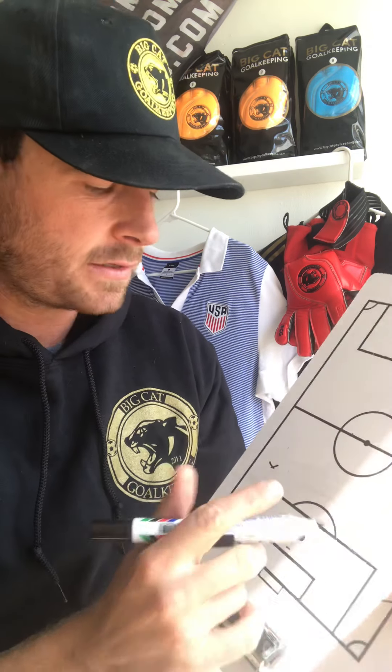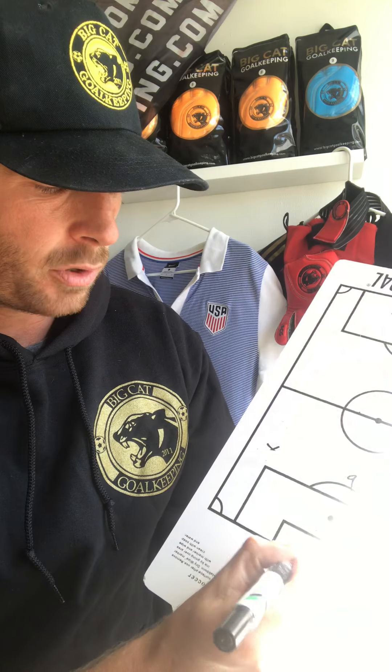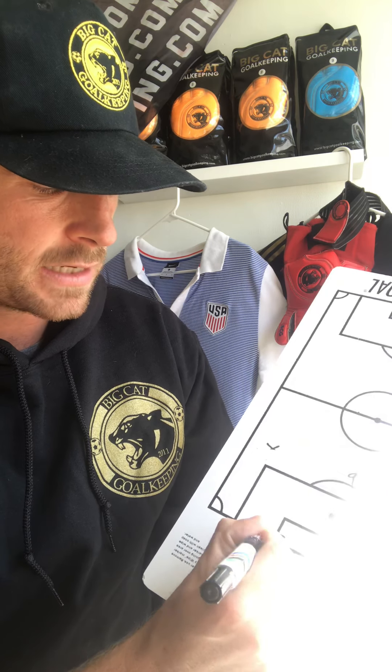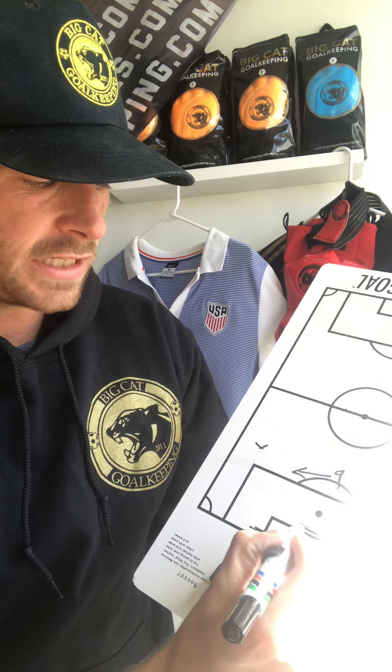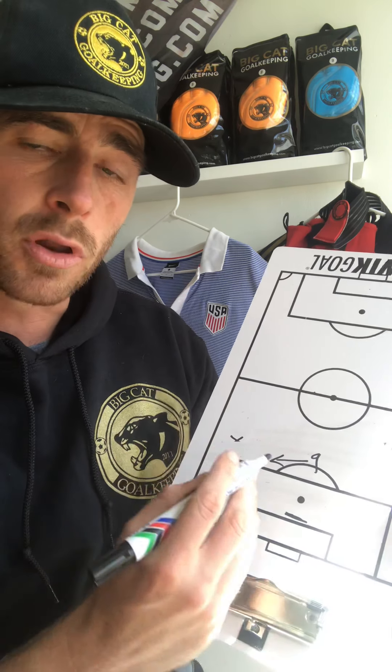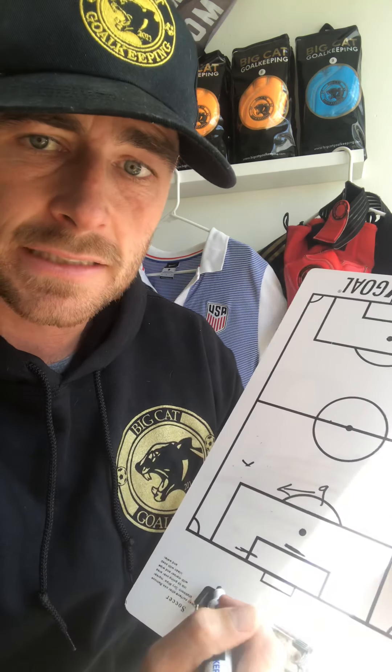So again, if the 9 is central, we have to pull into the channel — we pull away from the goal, create space. If the 9 is shifted, we go more central to unbalance, and we pull away from the ball, creating time and space.